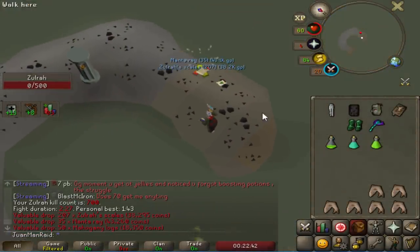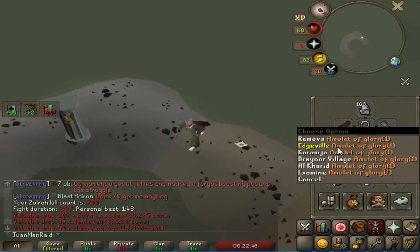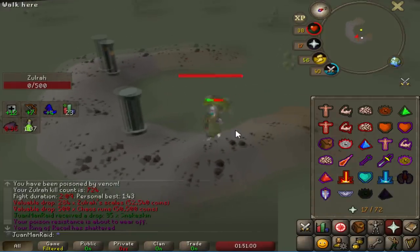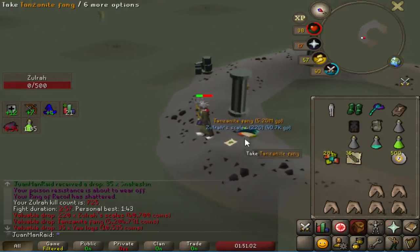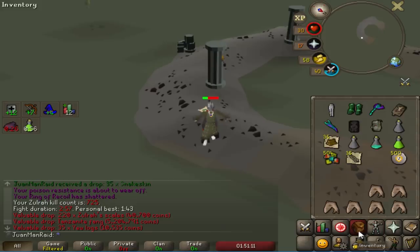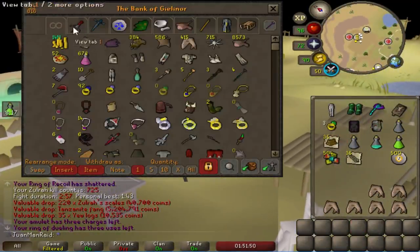Small little milestone - 700 Zulrah KC. Slowly clearing the drop rate for this Magic Fang. Holy Sandals - 2 Wizard Boots and 30 Medium clues. Oh man, are you serious? Why, bro? Seriously? More scales though - more scales. I got 60,000 scales to dismantle in the future, I guess.